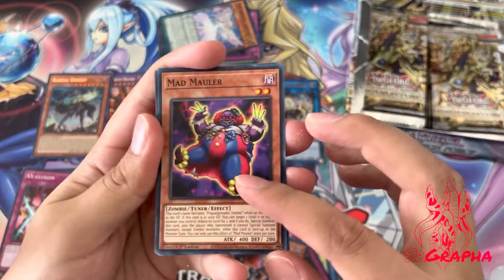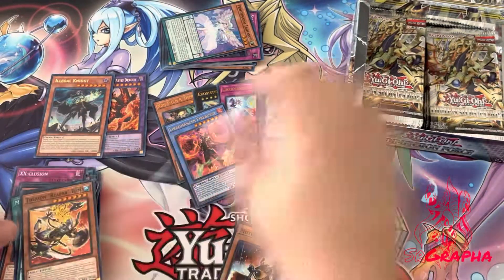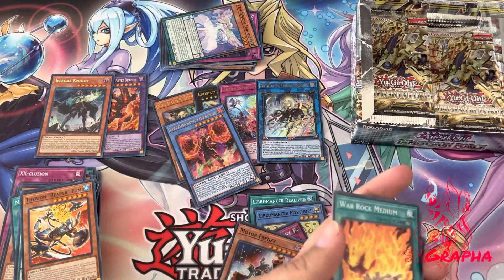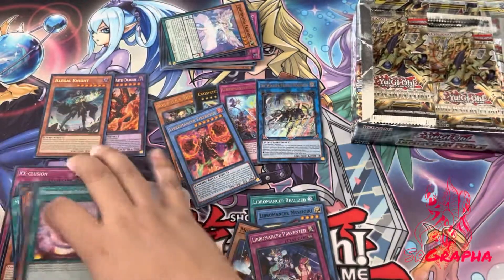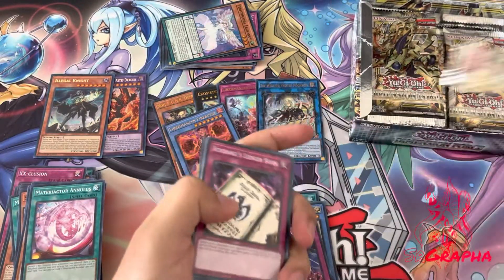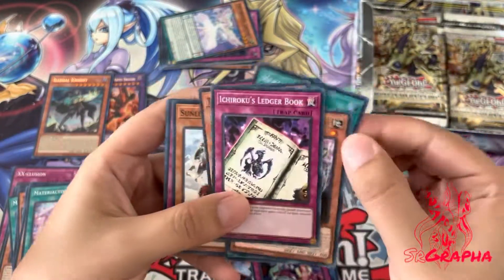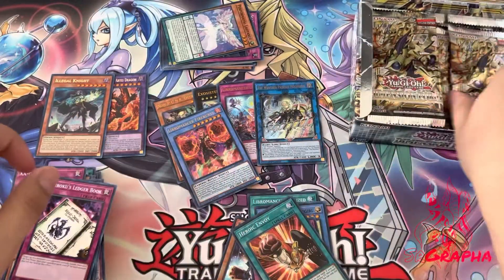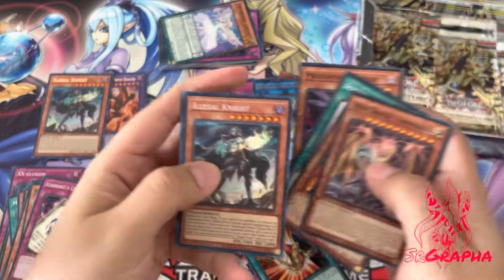Oh look at that — Mad Mauler, that's creepy. Libromancer Fireburst — our next ultra rare, that's such a cool looking card! That looks like it might be the main character, like some sort of fusion. Man, is this the universe telling me to build Libromancer too? I have a bunch of the cards from the previous set but I also have no appeal to build them. That's the dragon — cool. Heroic Envoy for the Heroic archetype — pray to plant what. Going going going — another Illegal Knight.